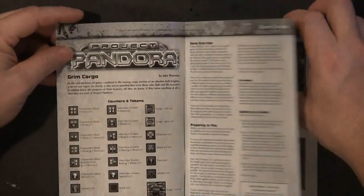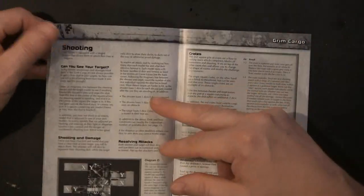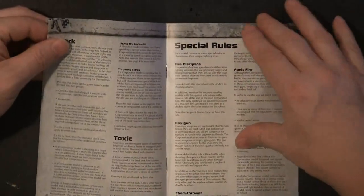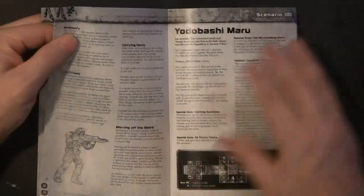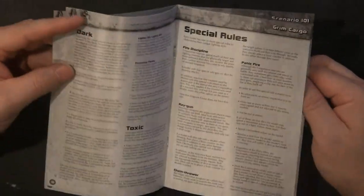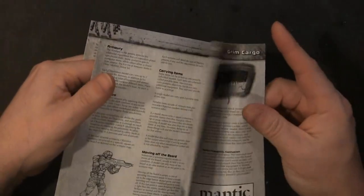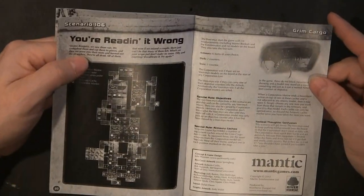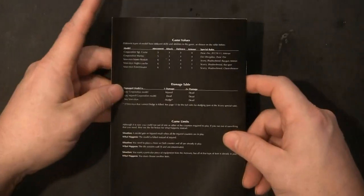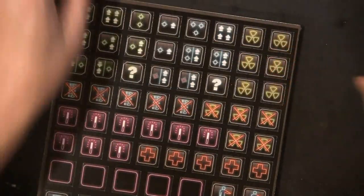Apparently you don't need a table of contents with this book because I don't see one, and by page two you're already into the rules — shooting, fighting, and then into special rules. By page thirteen you're into the scenarios, and it's a twenty-one page book. It pretty much gets you right into the game; they don't jerk you around, they just get you started.